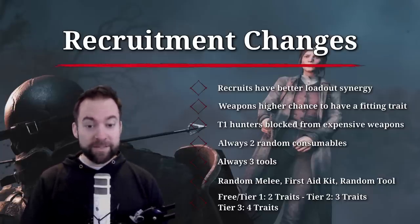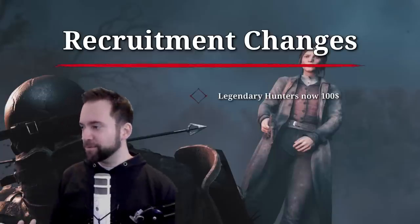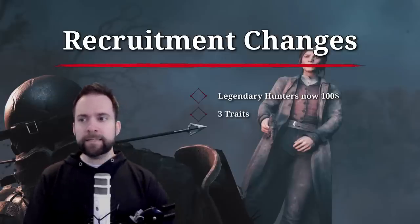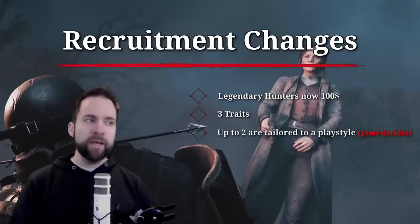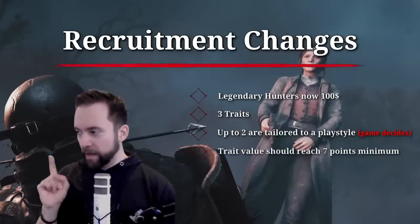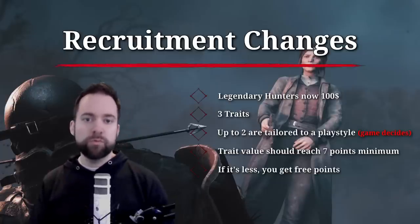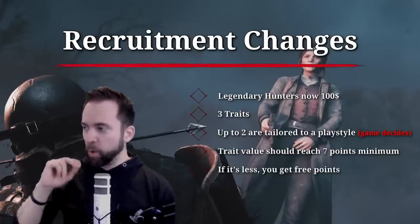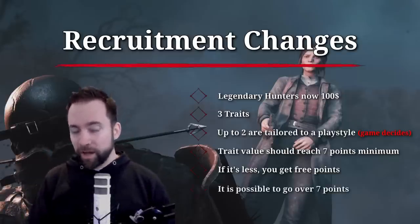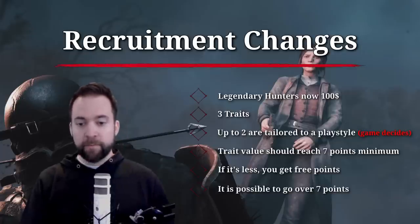Legendary hunters are now 100 dollars instead of 200 — back in the day they were 300. They come with three traits, up to two tailored to a playstyle, and the trait value should reach at least seven points minimum. If you get less for some reason, you receive three extra points to spend. I don't think legendary hunters will be pay-to-win, but we'll see over the coming weeks and months.